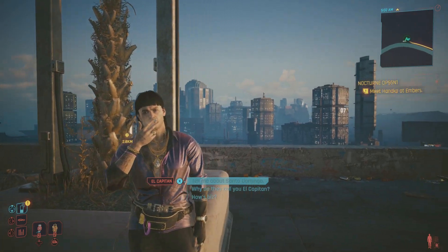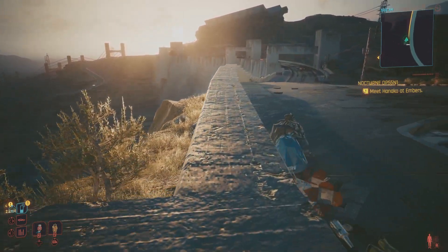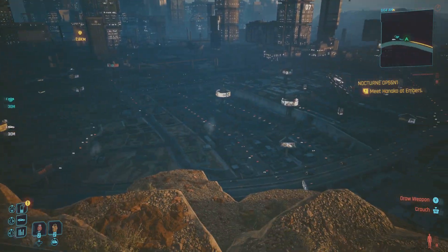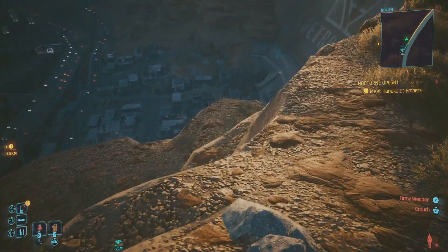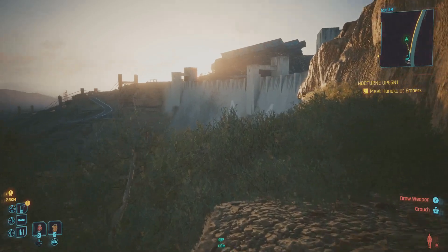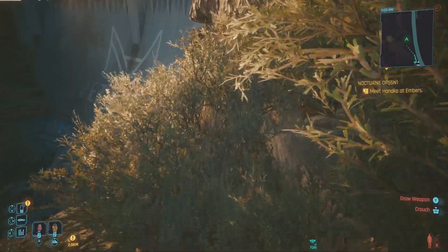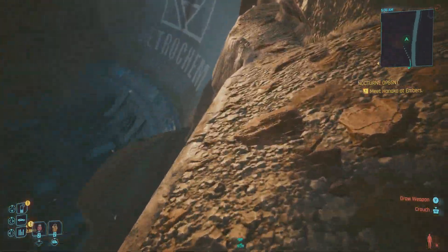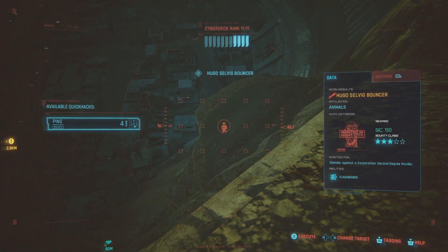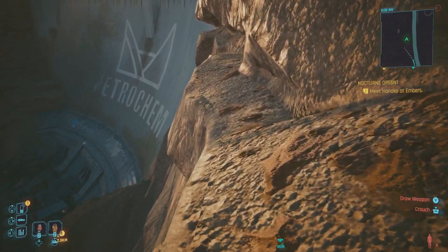Now we don't need to talk to him. Instead, what you want to do is just jump down from here and bit by bit make your way down the rocks. Eventually you will see a guy just walking around on one of those ledges. He is the one holding the weapon that you're after, so just get down to him and blast his ass.